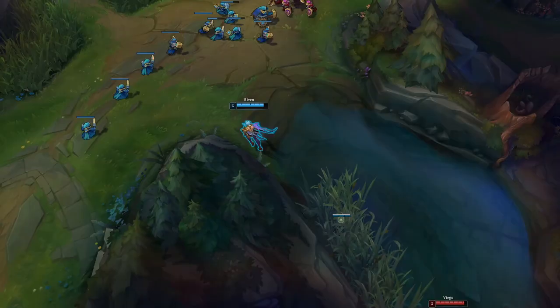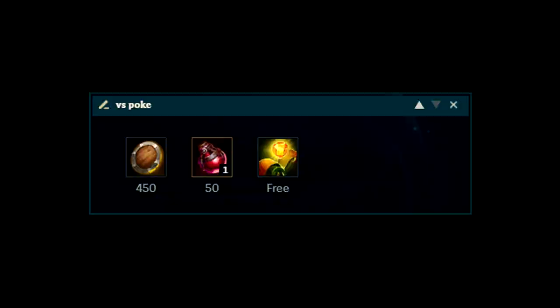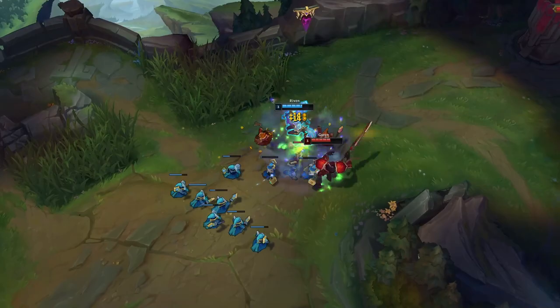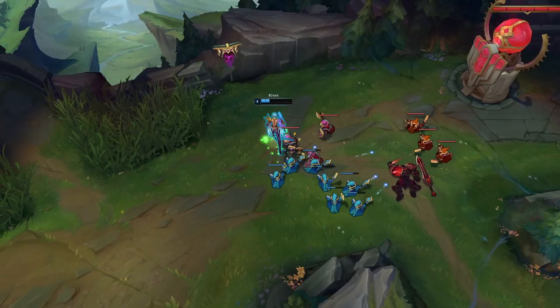Moving on to Riven's build, there are 4 builds I recommend in Season 12. For starter items: Doran's Shield is highly recommended against matchups that poke a lot — the healing is incredible early. Doran's Blade is for bruiser matchups or champions that can all-in easily. Long Sword and 3 pots is your go-to starter in most games, giving raw early damage and potions, especially for easy matchups without much poke or all-in.